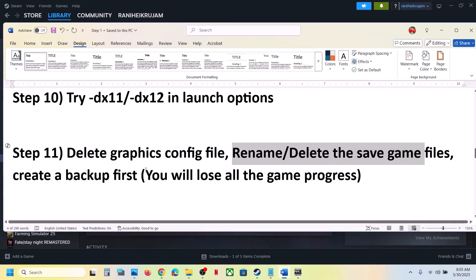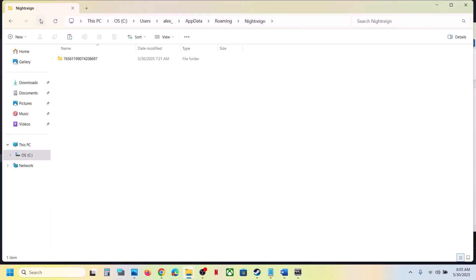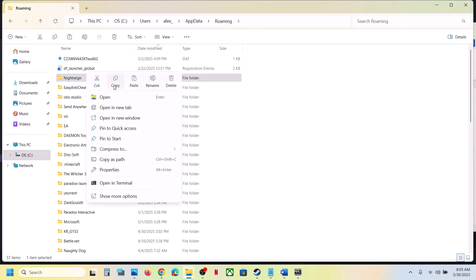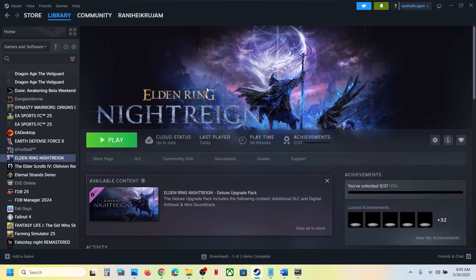If still not working, you can rename or delete the save game files — but note you will lose all game progress and have to start from scratch. Create a backup first: go to the same AppData > Roaming location, find the game folder, copy it and paste it to the Desktop as a backup. Then rename the original folder (e.g., add '.old') and launch the game.